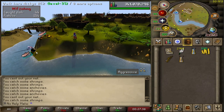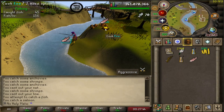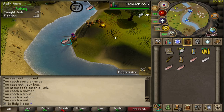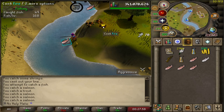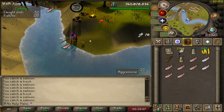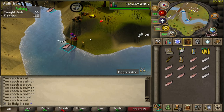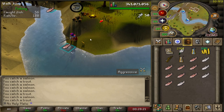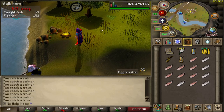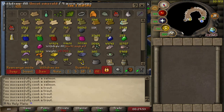Next, head to Edgeville where you can fish raw trout and salmon. The great part about this spot is there's a permanent fire that never burns out. As an ironman you can stay here, fish a full inventory — starting with just trout at level 20, then trout and salmon together — cook them on the fire, and either drop the cooked food or run back to the Edgeville bank. Feathers are super cheap. I stayed here until I got 65 fishing, and was close to level 70 cooking by that point.